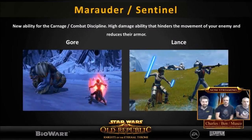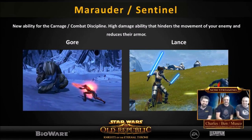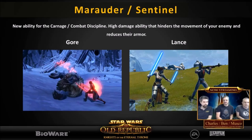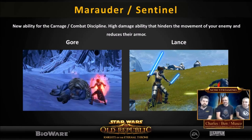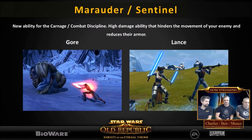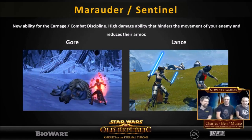The next one is only available for Marauders in the Carnage discipline, and obviously the mirror for Sentinels. This one is called Gore or Lance. It is a high damage ability that does two things: it hinders the movement of your enemy and also reduces their armor. On the official post it says Gore is a new ability, but apparently from what I've read in the comment sections it already exists in the game. But I'm just going off the dev post, which says it's a new ability for the Carnage discipline.